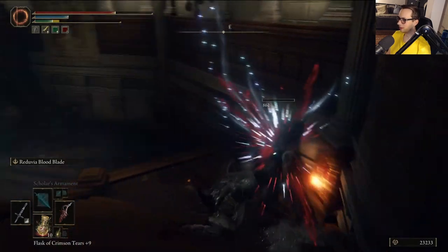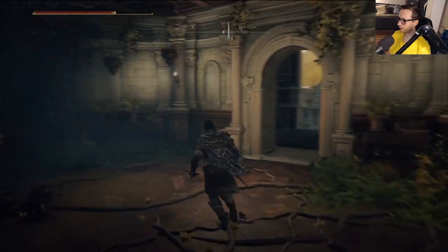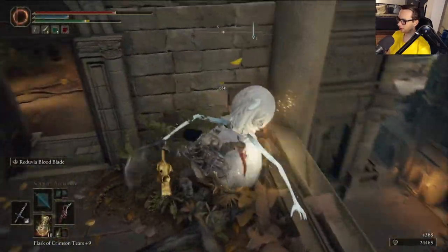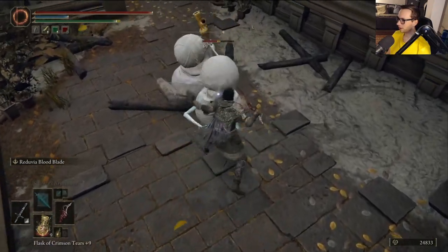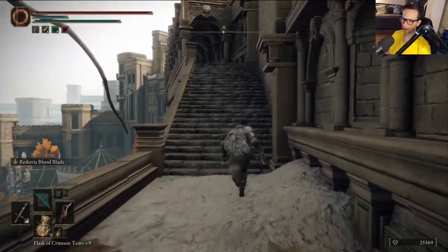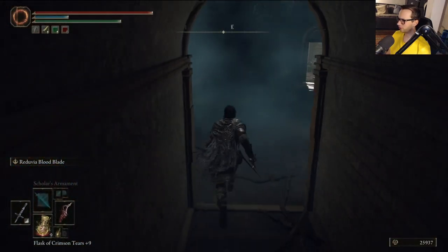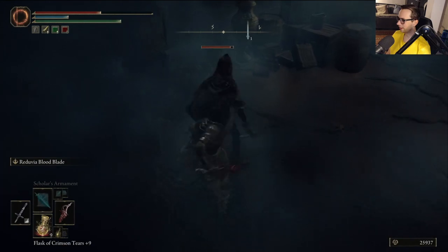I'm going a little bit gung-ho here, and it's working. I haven't even had to use a Flask so far. Goddamn lightning fast reactions. Out of all the areas I've been to so far, this zone has like the least threatening enemies. I love their movements. I kind of feel bad for them, almost. Why do you have poise and why do I not have poise? Get backstabbed. Can't beat them daggers.